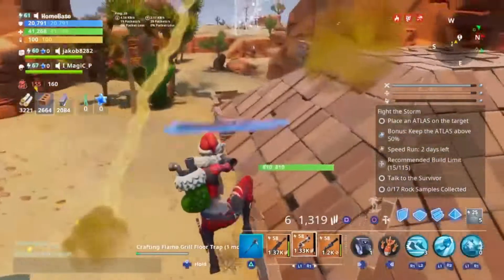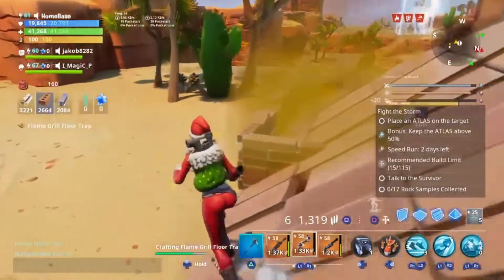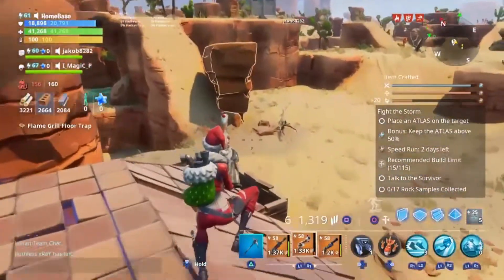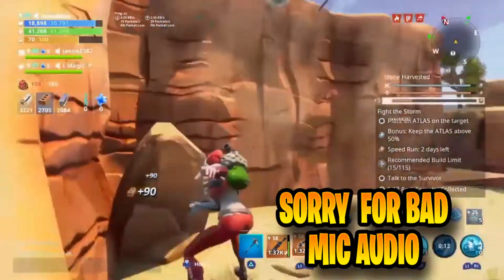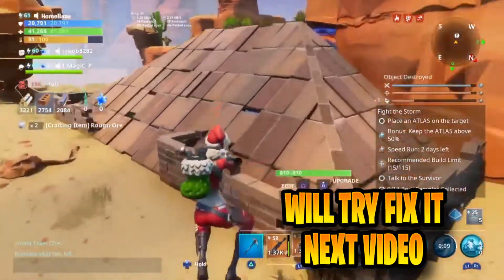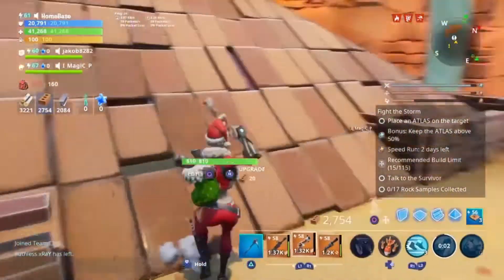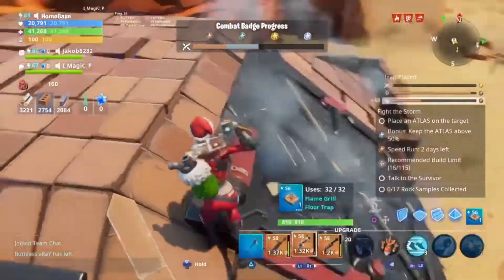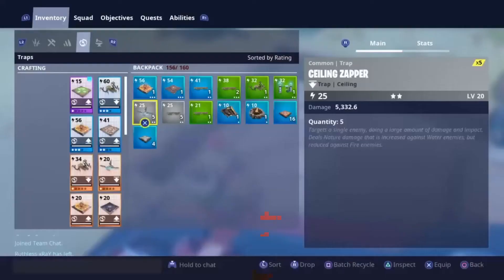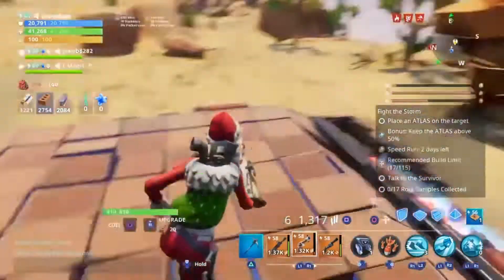Basically, get any trap guys. I'm going to use flame grill traps because they're really good guys. I'm going to craft some flame grill traps now and show you what you do with these. Hey guys, you can use any trap — you don't have to use this one. Yeah guys, we crafted a couple of flame grill traps. What you want to do is on these sides right here, place any trap. I would choose like this trap or this trap to put on the sides — you can use any guys.